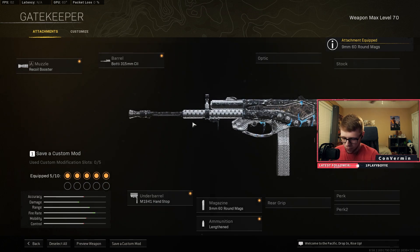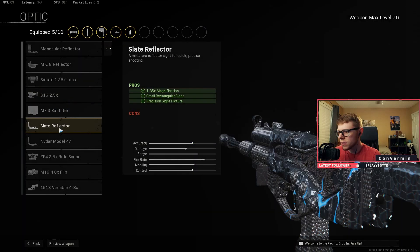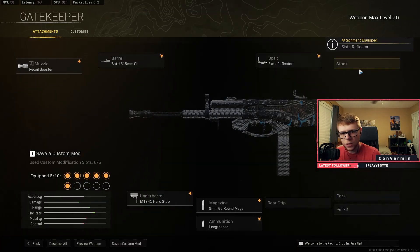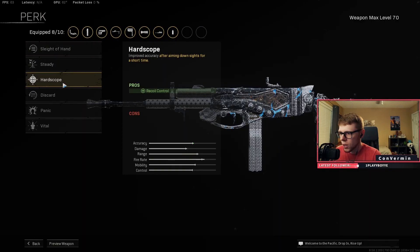Then we're throwing on the nine millimeter 60 because we want that ammo — more importantly we want to dominate. Just kidding, you gotta throw ammo on there. The other mags are kind of watery, especially the Kurtz mag — they're bad. You want the nine millimeter 60. Throw on the slant reflector or whatever optic you prefer, throw on the polymer grip to help with the recoil — the recoil on this thing is a little atrocious, but perfectly manageable. Then we've got the folding stock, which we're using on basically every SMG in the game. Then throwing on hard scope to help with the recoil control, and quick to help with that sprint speed — we want to be zooming around the map.